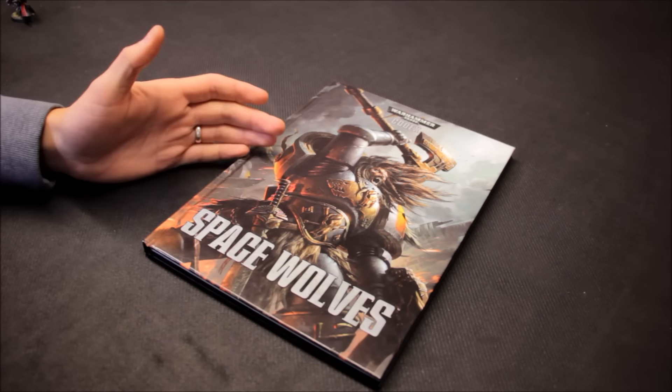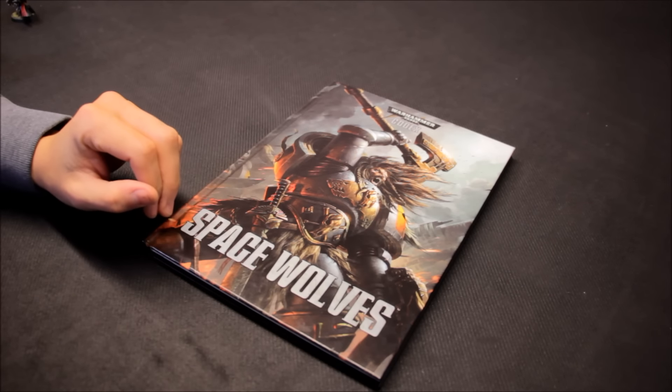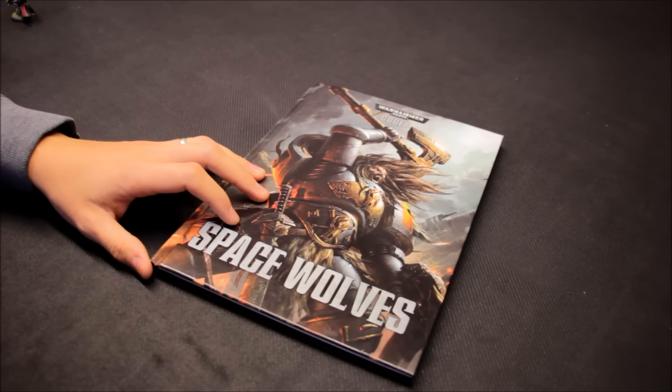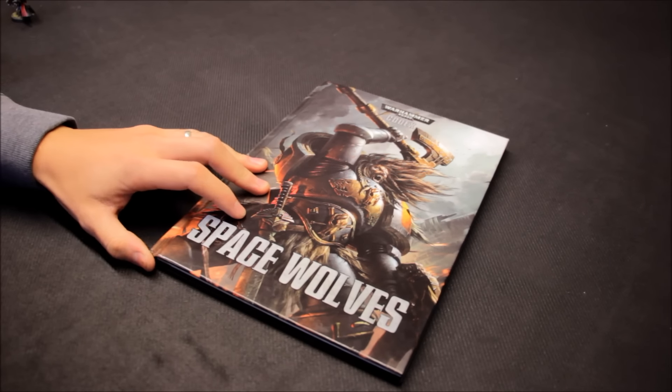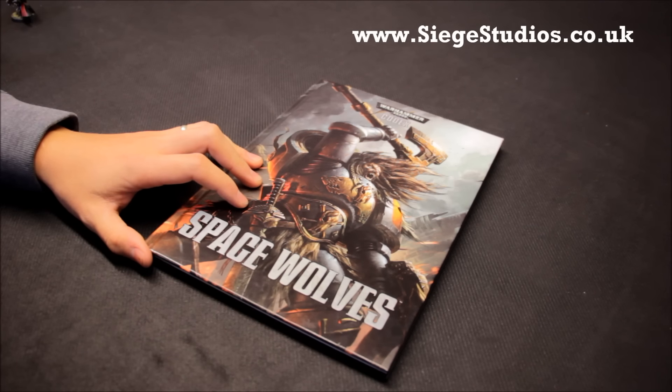I've got Imperial Fists — just finished that army — I have Blood Angels, James's Ultramarines. I really wanted to collect Space Wolves, but working on a number of projects, I've decided to get them done on commission. Never done that before. The company I've used is called Siege Studios — you can check out their website at siegestudios.co.uk.